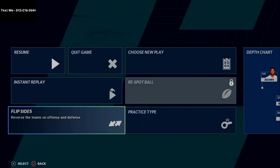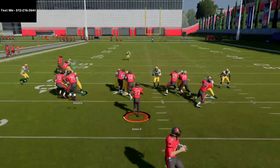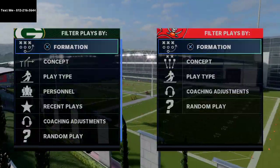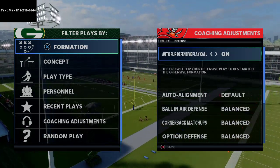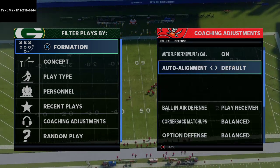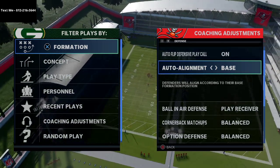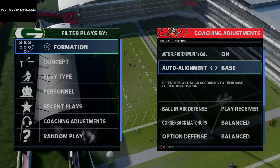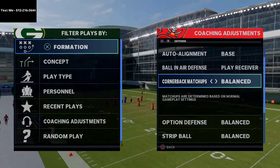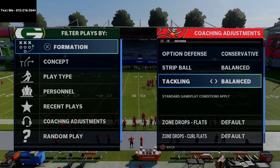I'll show it with the Buccaneers, though I'd recommend the Packers for this defense. First, let me show my coaching adjustments. Auto flip is always on — that's very important. I really like 'play receiver' for ball-in defense. I personally like to base align when using Big Nickel Over G because it lets me start with the same alignment every single play, then I can unbase align facing compression sets like Strong Close or Gun Tight Offset. For cornerback matchups there's some validity to sorting by speed, but I leave these on balance. Option defense is always on; conservative strip ball — you could put that on aggressive for user rushing; tackling on balance.